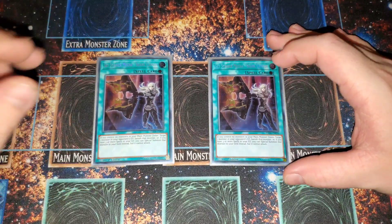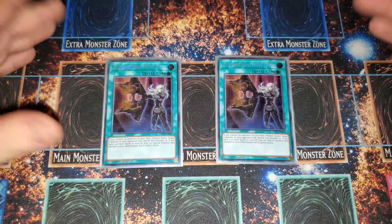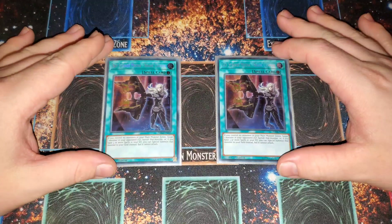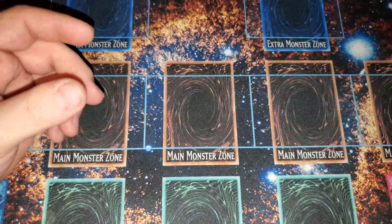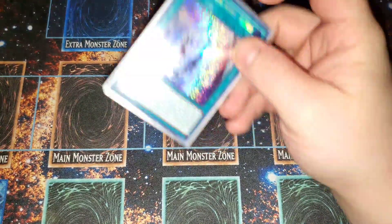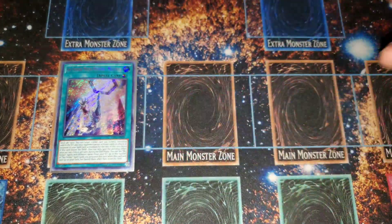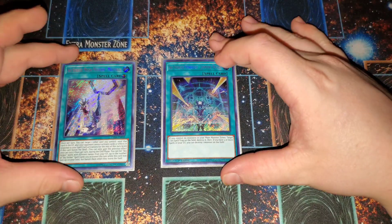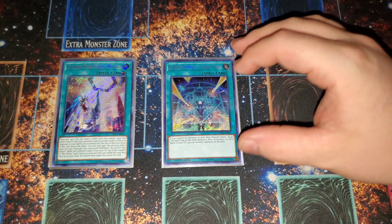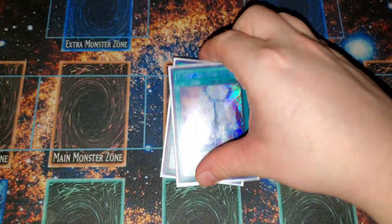For Sky Striker spells, we are running two Shark Cannon — basically it's your DD Crow for the deck, allows you to get monsters out of your opponent's graveyard so they can't use them, especially good against graveyard-oriented decks. If you have three or more spells you can also special summon it, like a Call of the Haunted on your board. We have one Multi-Role, just a way to mass-set all your cards — it's nuts. Jamming Waves is a way to help take out back-row decks, and it also pops a monster too.